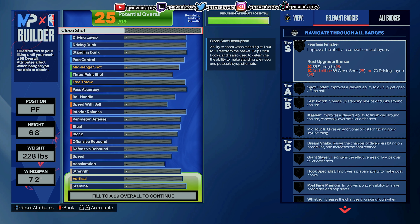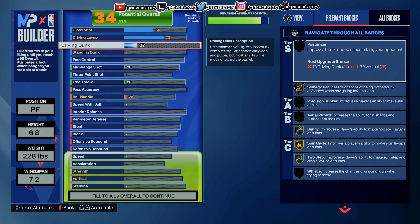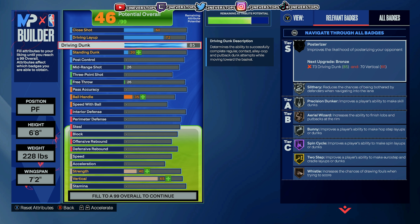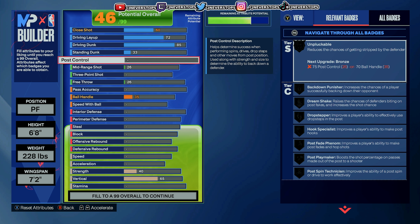Starting from the top, the close shot is gonna be a 60. Driving layup is gonna be a 72. I can't get it to 96 like the current build — it's just not possible, I gotta make some cuts. Driving dunk is gonna be an 85 — that's pretty high. You'll be able to get the animations for majority of the dunks besides the super crazy ones. Standing dunk is gonna be a 33, not really necessary. Post control is gonna be an 85, so you will have drop stepper on gold.